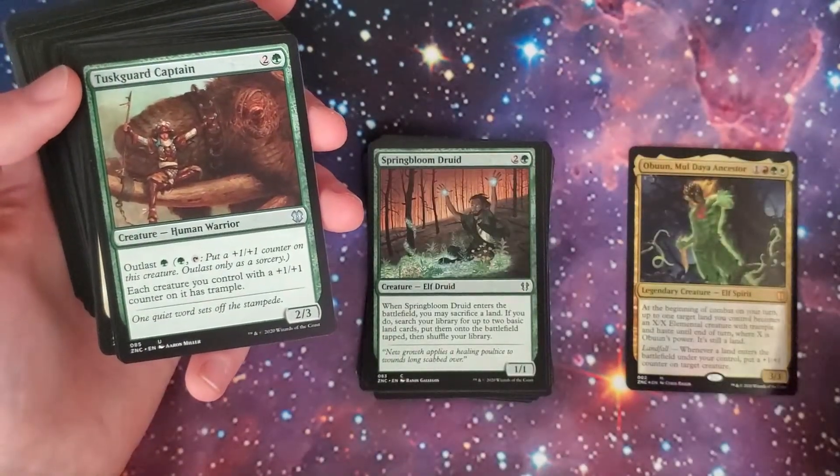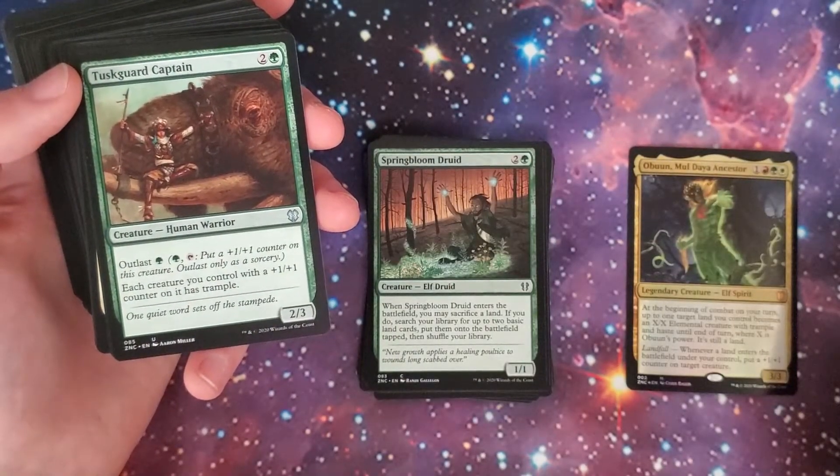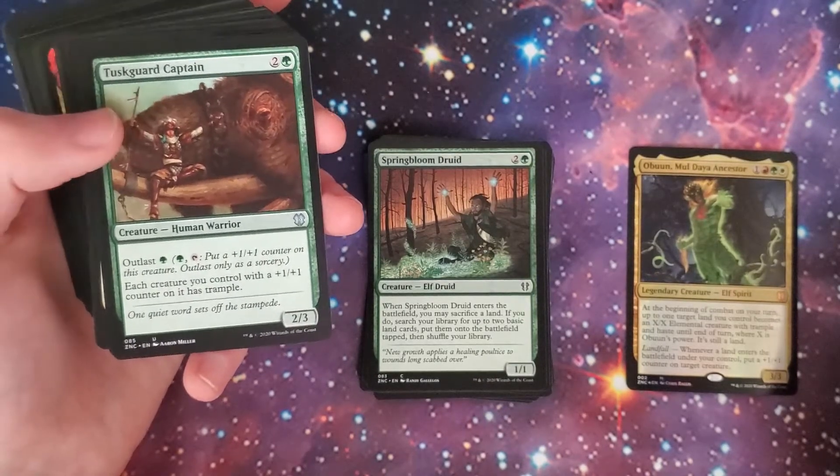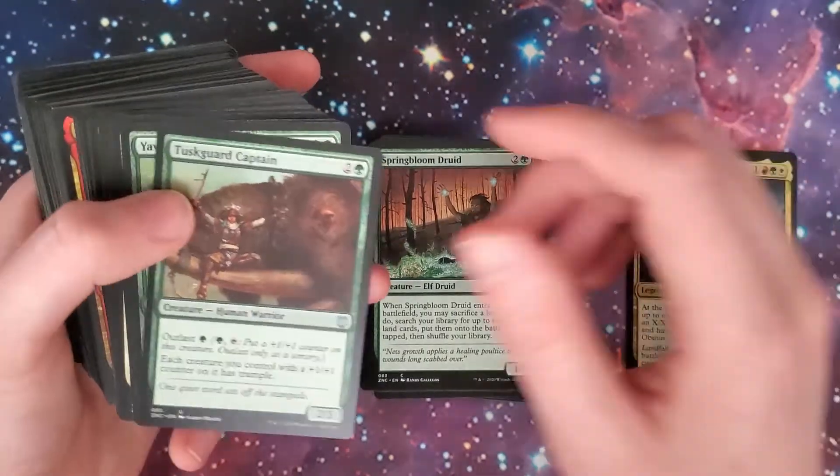Tuskguard Captain — outlast for green, 2/3. Each creature you control with a +1/+1 counter on it has trample. Perfect if you're making +1/+1 counters.